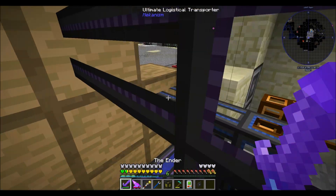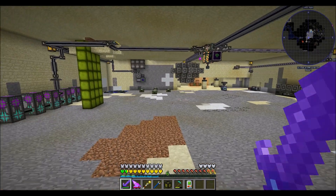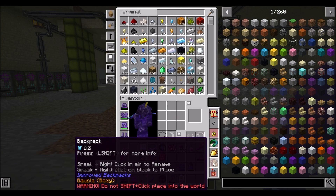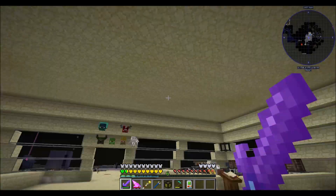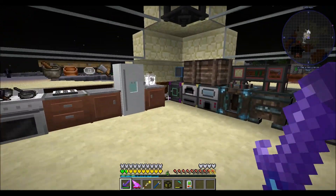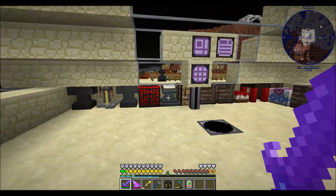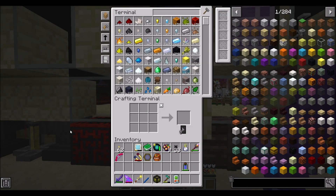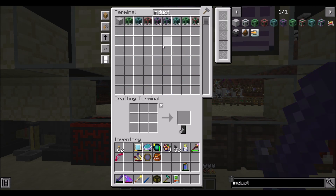Every now and then you set something up weeks ago and forget about it - now what, how did this work again? It's all good though. We've got automated diamonds, which is actually pretty cool. I think today I'd like to upgrade my power storage - the ultimate energy cube. It's time to get better, and I'm thinking induction is the way to go since we've got a lot of induction parts.